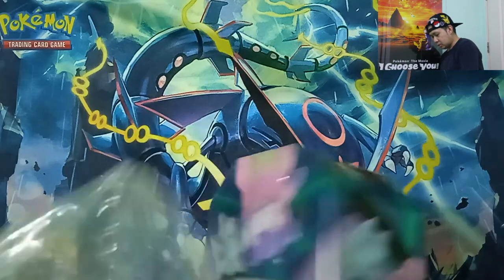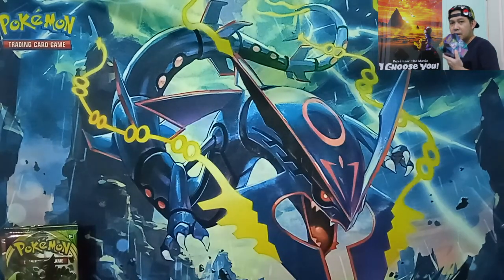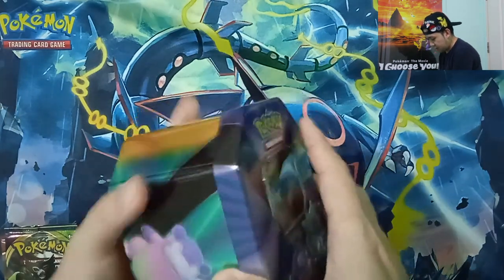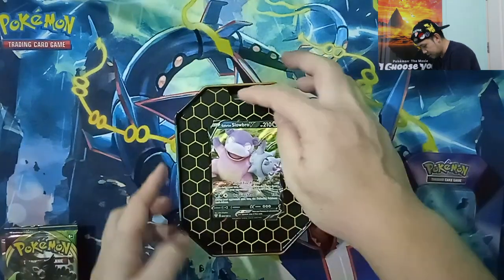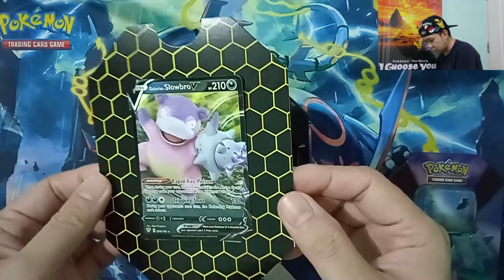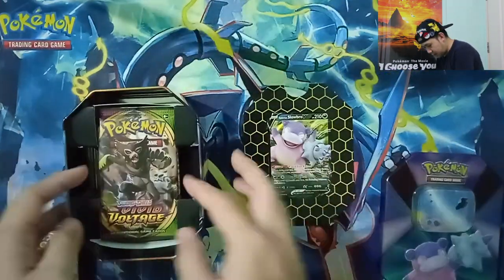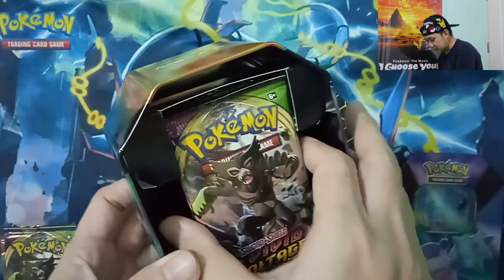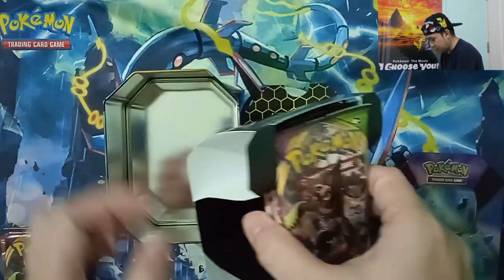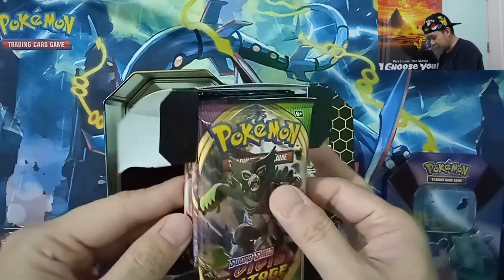There are three B416s. We'll first open one today featuring Galarian Slowbro V. New packaging inside — you can see the honeycomb cardboard there. They replaced the plastic, so instead of plastic they use cardboard — more environmentally friendly. No more plastic inside.